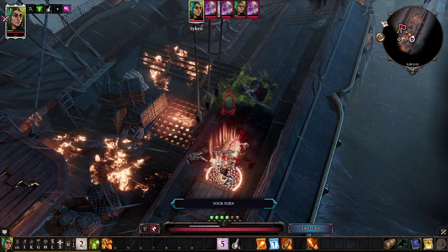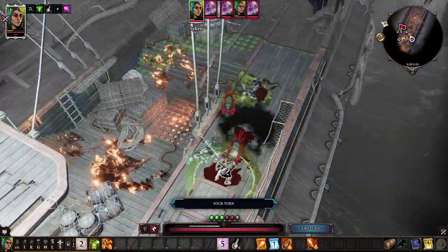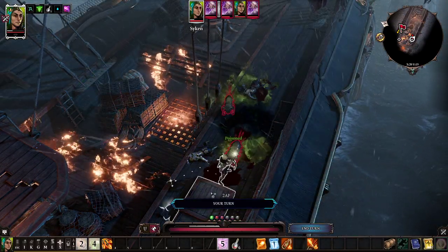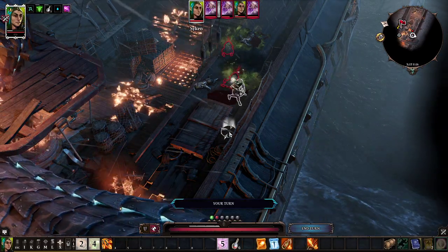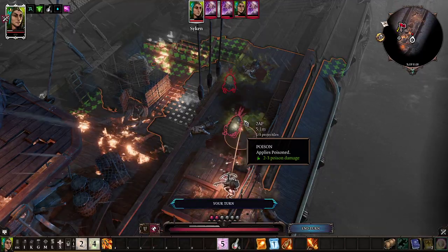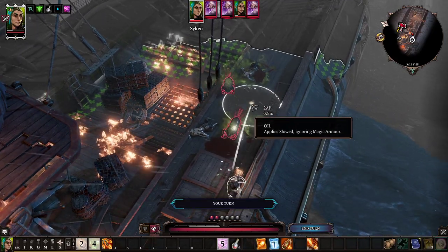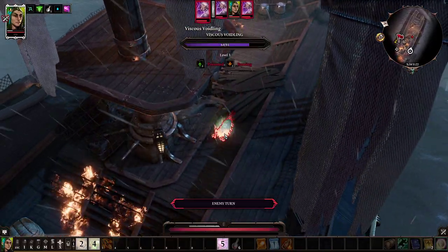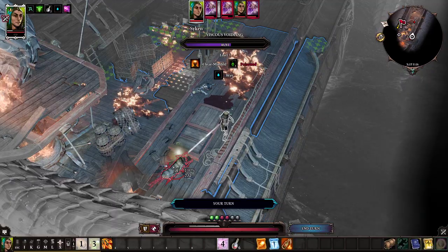Luckily for us we haven't taken damage yet, but that's very soon going to change. So we're using our Flesh Sacrifice ability, and what I need to do now is to deal as much damage as possible to those creatures. Of course it would have been better to fight one of them at a time. What we're going to do is position ourselves in a way so that only one of them can reach us. I'm going to use the fire arrow — this will send this creature here on a long journey.